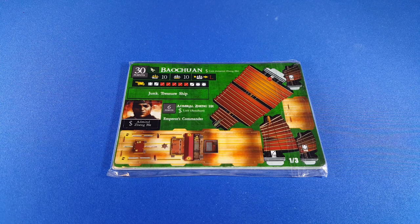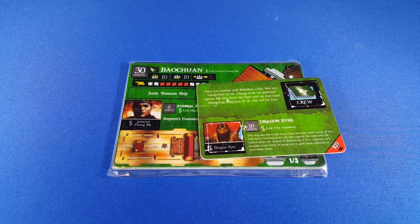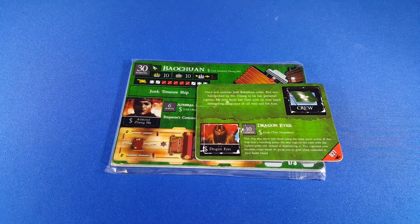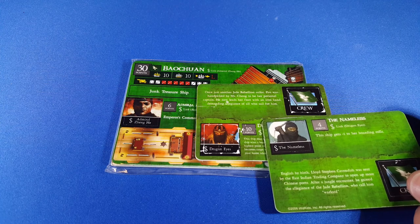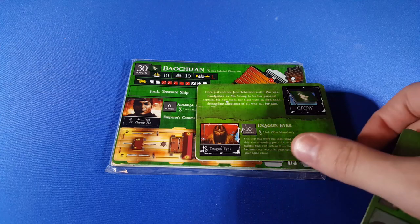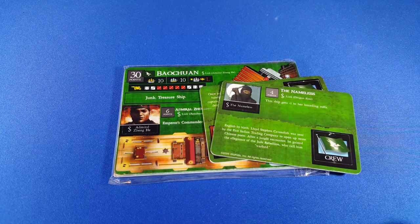Starting with Dragon Eyes — a 10-point crew. He has a link to the Nameless and he doesn't take up cargo space. So we put the Nameless on there for another 4 points, which gets us another cargo space — we're up to 12. Then we also have Chapping Psy, a crew I don't have, who is linked to all Jade Rebellion ships, so that gets us another cargo space — up to 13.